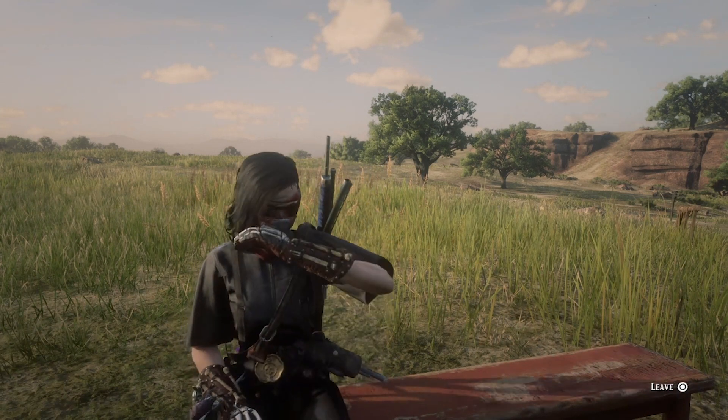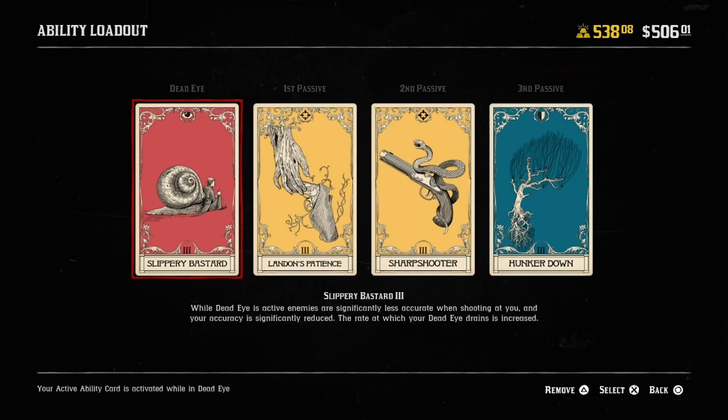First up we have Slippery Bastard as our Dead Eye card. Slippery Bastard is gonna make it so that those Painted Black noobs actually have to snipe to hit us. Since we're going to camp far away from everyone else, drawing weapons isn't really something we have to worry about, or getting painted by them. And we all know pig noobs can't snipe, so we should be relatively safe.